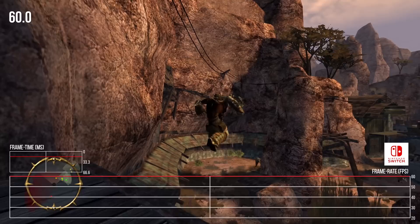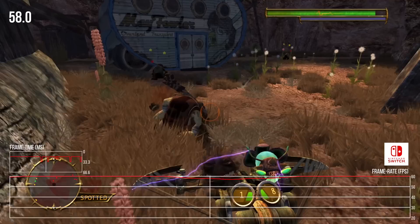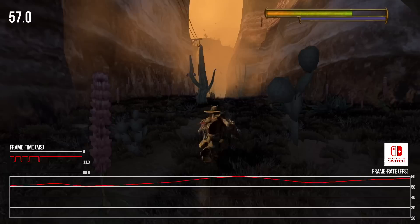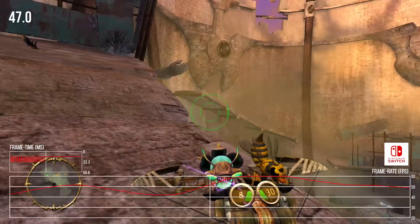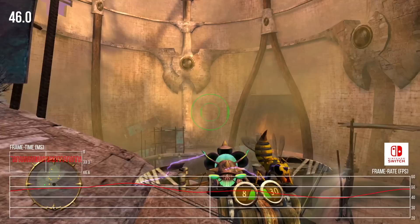So how does it compare on Switch? There are really four main modes to test: FXAA and MSAA in both portable and docked. Starting with docked performance — FXAA is the default and delivers performance rather similar to PlayStation 3. The game does reach 60 frames per second most of the time, but I did note dips while moving quickly between areas. The most demanding area I encountered is while engaging enemies in the ruins, where the frame rate took a noticeable hit. At least here, it's primarily a problem when looking upward, so it doesn't really impact gameplay.